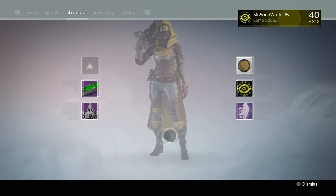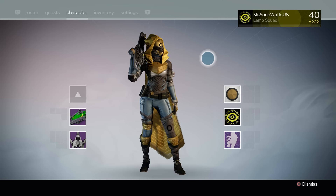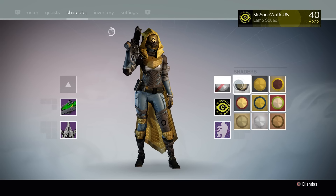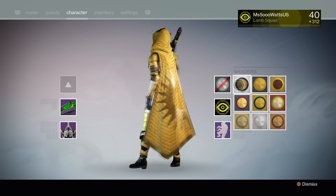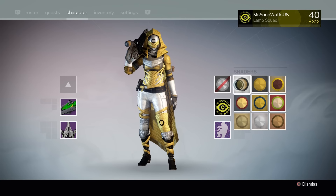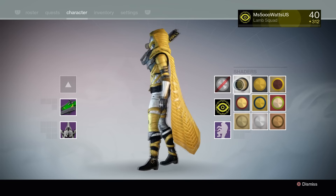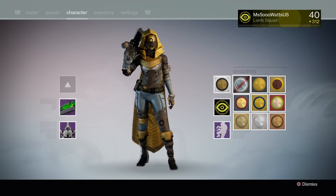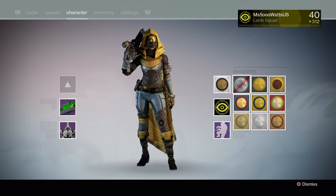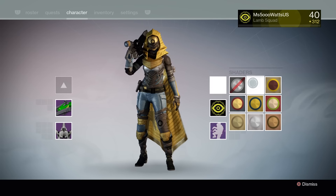Before I switch onto my other characters, some people got mad at me for not showing them what the Trials armor looks like with different shaders, so this is for you guys. We're going to start off with no shader at all, which I think looks actually pretty good. All of these shaders I have here are ones that sort of match the Trials cape. The one I had on just here was Million Million, which I think looks pretty cool — I'm not really sure about the brown, but it looks perfectly fine.